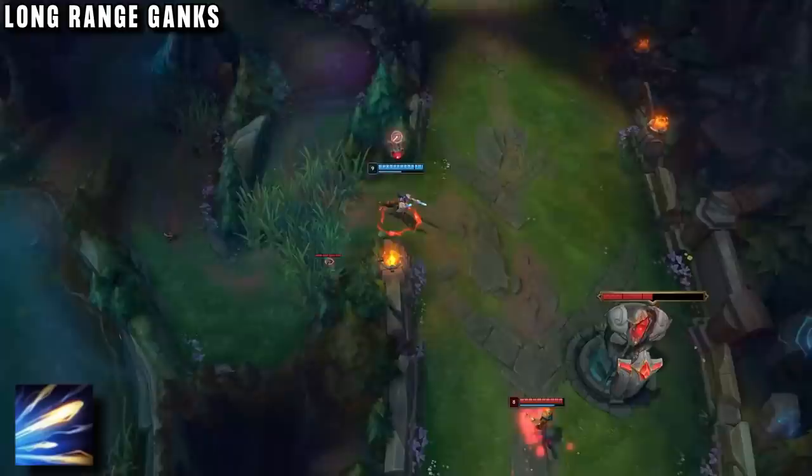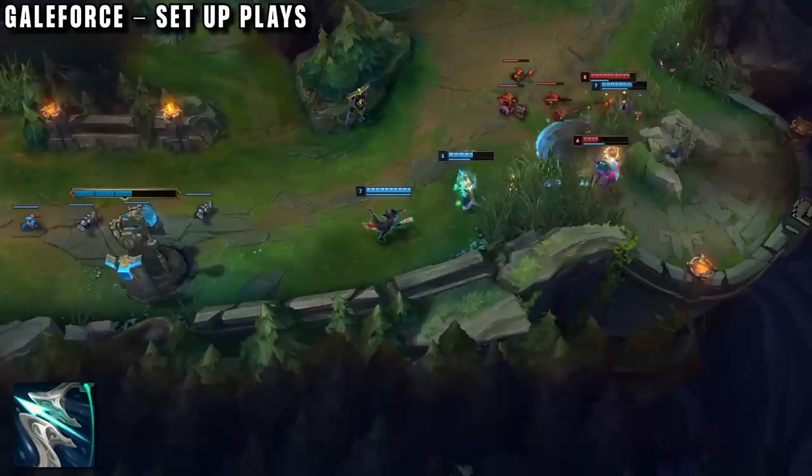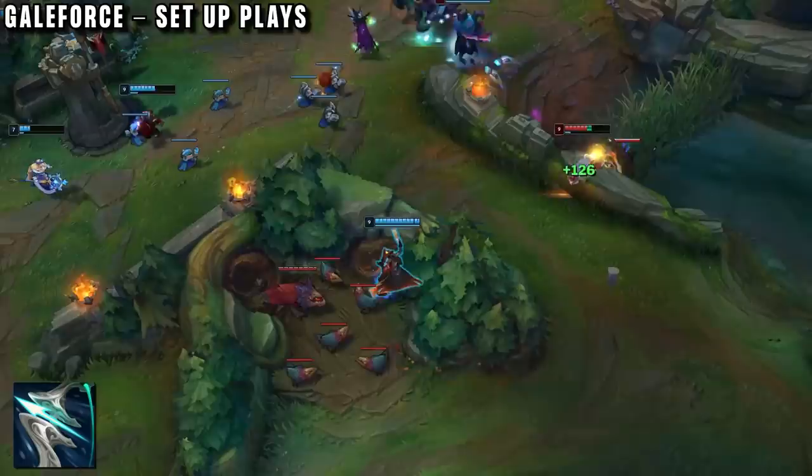If Lucian opens a gank with his ultimate, the enemy must flash away or they'll get followed by a ton of bullets. Vaykin loves to tower dive with this ability, because he doesn't even need to be under turret for it to be hitting — using his ultimate and then dashing into tower range to collect the kill. His next item is Galeforce, which makes ganking much better. You have much more mobility to reach enemies, and it basically invalidates any dash they have. Lucian is already pretty mobile thanks to his dash, but Galeforce massively extends your range as well as your damage thanks to the active.